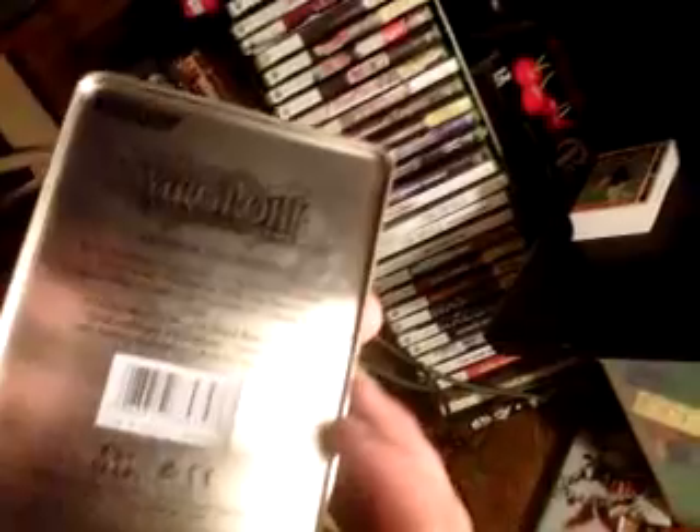Now on to the Yu-Gi-Oh tin. There are some greats in the Yankees like Babe Ruth, but he was also a Boston Red Sox player — that's why there's a big rivalry between those two teams. This tin says each premium collection tin includes 14 cards: one secret rare, one secret rare variant, plus four secret rare cards and eight super rare cards from a special 23-card set with new monsters from all four Yu-Gi-Oh series.